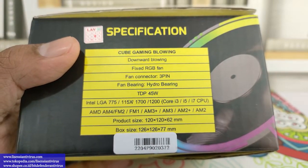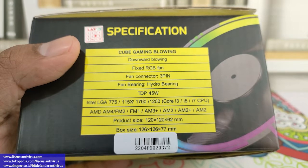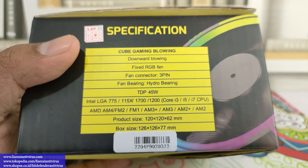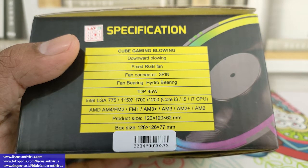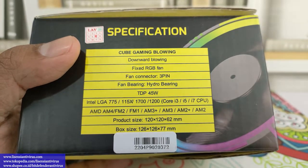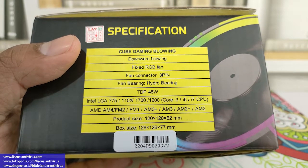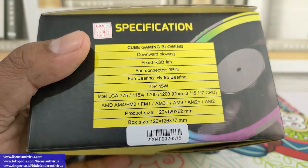Yang perlu teman-teman pastikan pertama: ini adalah 3 pin, bukan 4 pin. Artinya perputaran kipasnya fix kecepatannya — jadi tidak bisa misalnya saat komputer pemakaian tinggi kipasnya berputar lebih kencang, atau saat pemakaian rendah kipasnya menurun. Ini fix untuk kecepatan pennya. Kemudian dia sudah RGB juga. Yang paling umum ditanyakan sekarang adalah soketnya — dia support Intel dan AMD semua, termasuk Intel LGA1700 yang lagi hot sekarang.